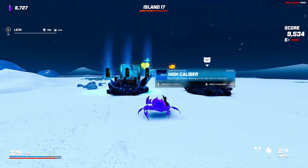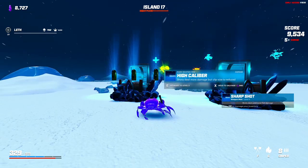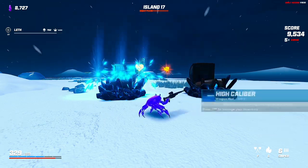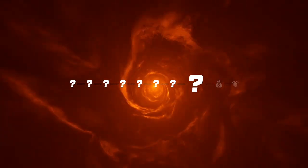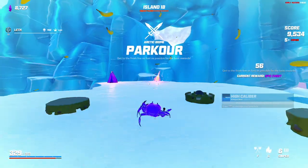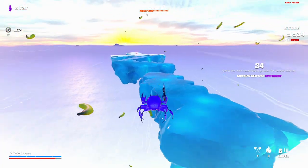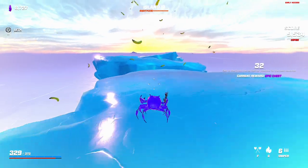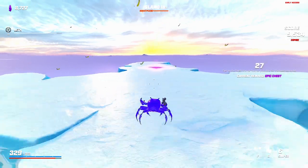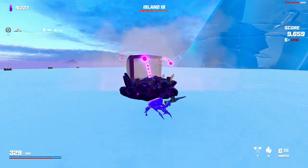Damage check — high caliber again would lower my ammo quite a lot. We got sharp shot which I'll take. We're down to six magazine size which is not great. We should be good here. We got an epic chest and we get max health increase just for doing the parkour level, which is kind of funny to me.